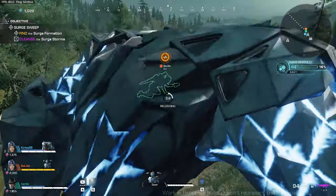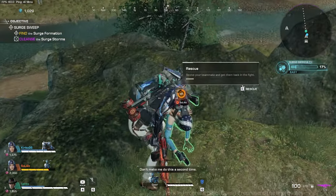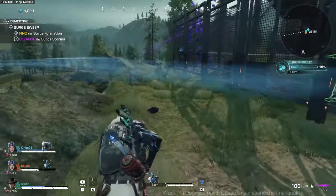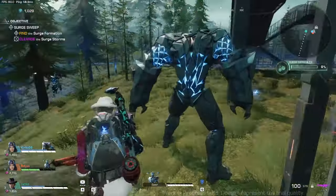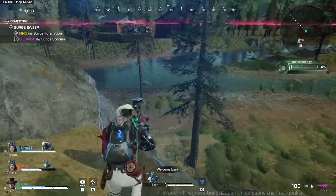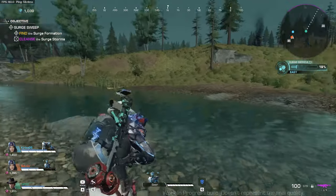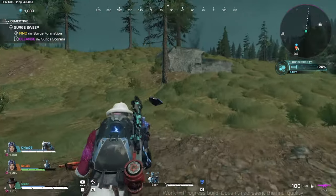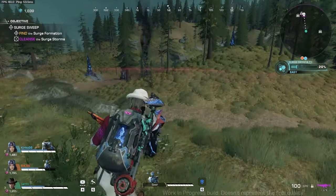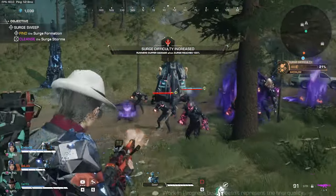This is how you revive a teammate — by holding E, you rescue them. Revive your teammate and get them back in the fight. That's the same way your teammates would revive you if you're knocked down. Falling from heights will damage your HP, so be careful of that. Make sure to clear out as many surge storms as you can and open as many caches as you can before going to the surge formation, and before the surge difficulty reaches 80%, so you can easily clear out the section.